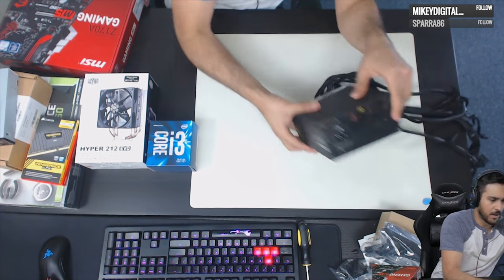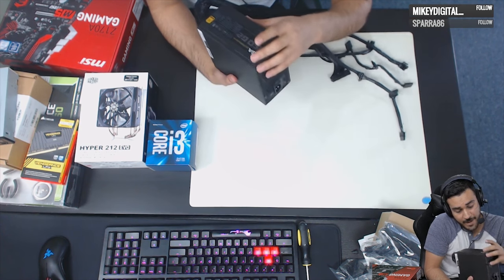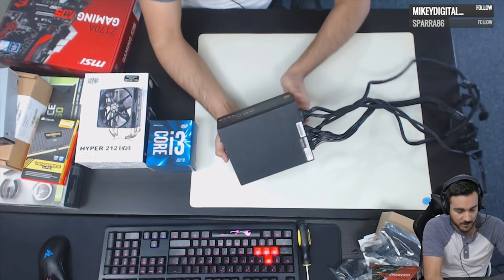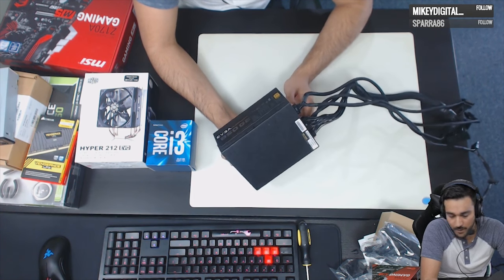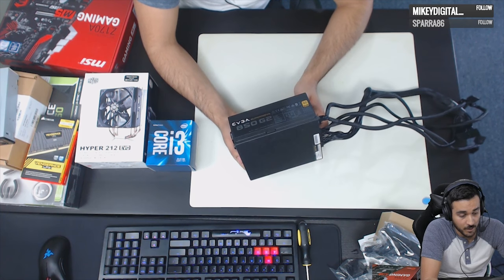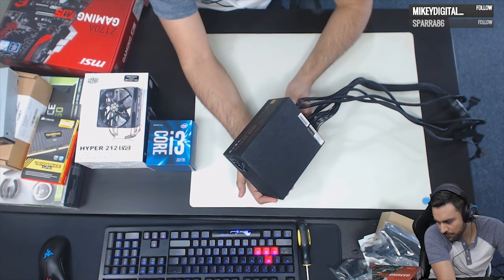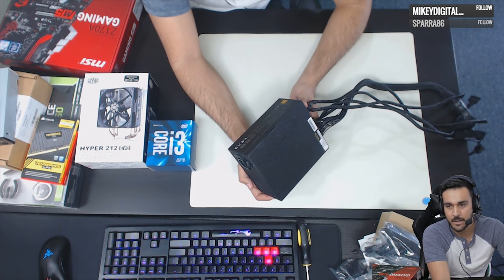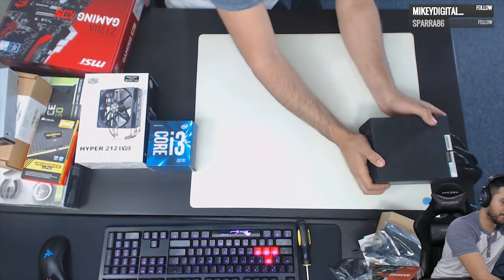The customer provided an EVGA 850-watt power supply. This is a little overkill — you do not need 850 watts unless you're doing some crazy stuff like SLI or Crossfire graphics cards plus water cooling. Especially since, when the 1070 or 1080 comes out, those cards don't actually draw that much power.